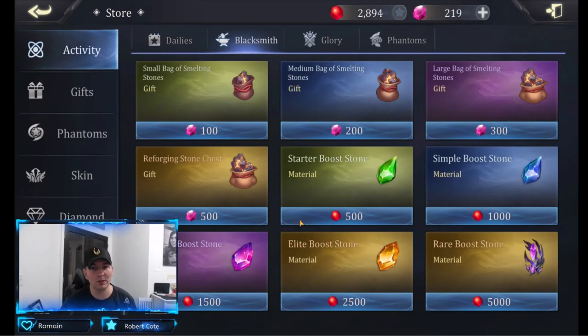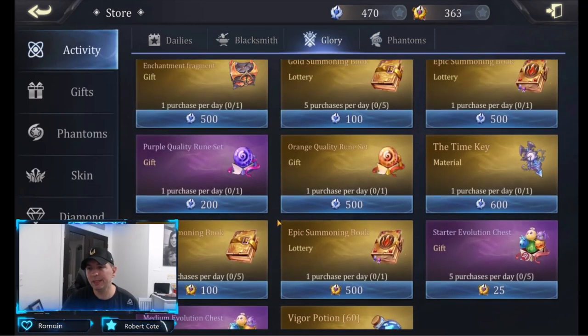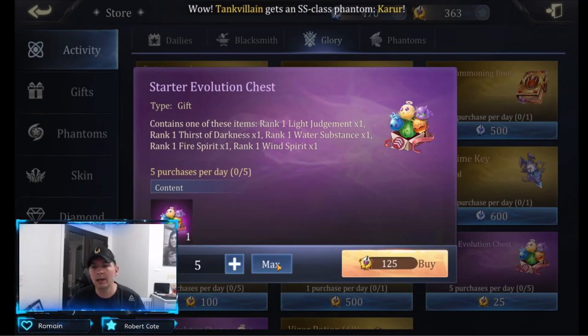In the blacksmith, there's nothing to buy right now — it's very expensive, and you'll farm boost stones later so no need to buy those. When it comes to the glory shop, the big thing I buy are the starter evolution chests. We are prioritizing getting phantoms to a higher evolution level, and this is the resource I run out of every single day — the rank one essence, the rank one starter.